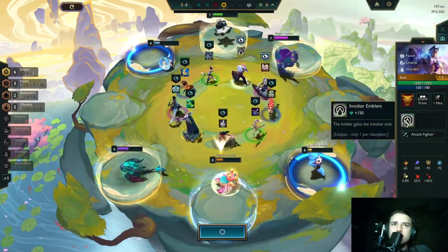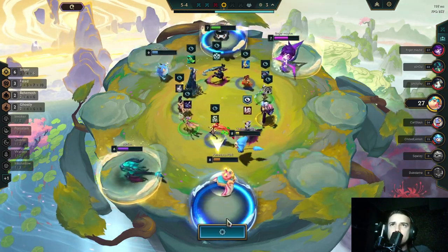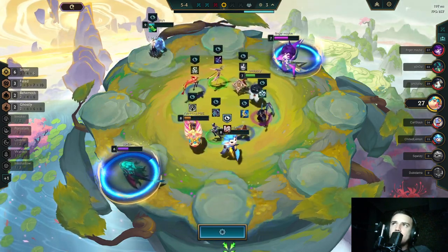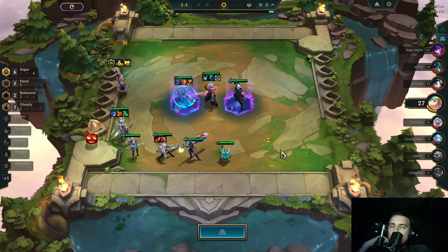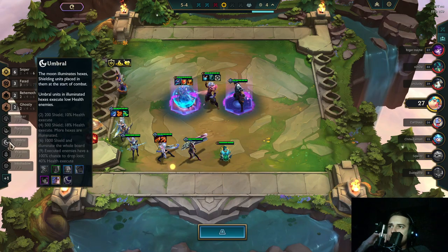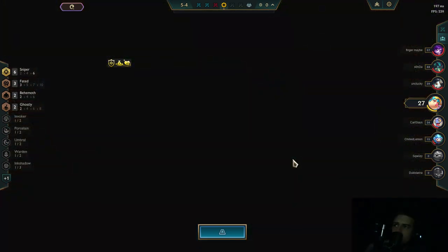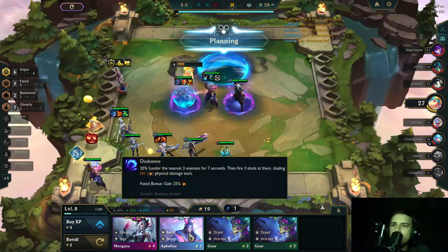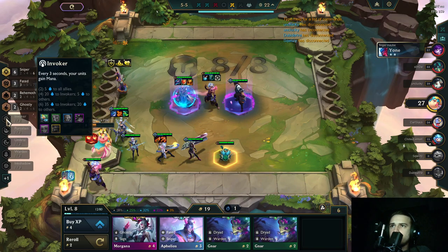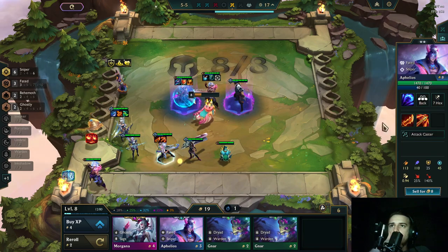I should have put my frontline next to him to CC his backline — that was the other problem. I want that Set — it's my win condition. Do I wait for level 9 or just send it for a possible Set? Warden, Umbral, Porcelain, Invoker — everything works quite well.